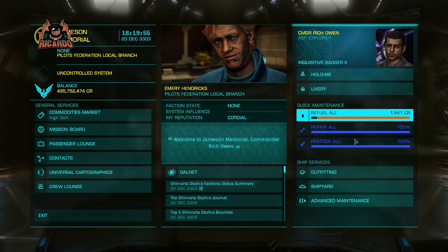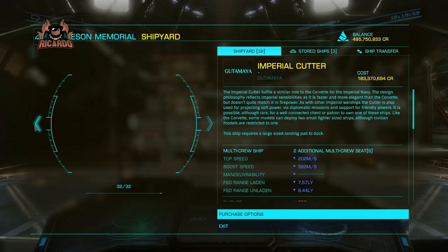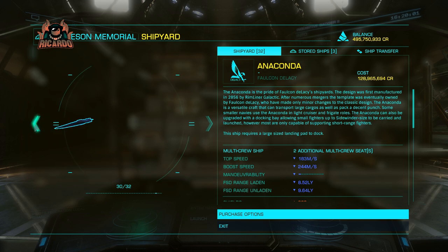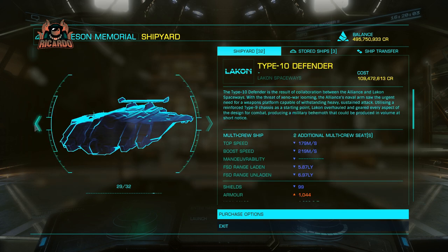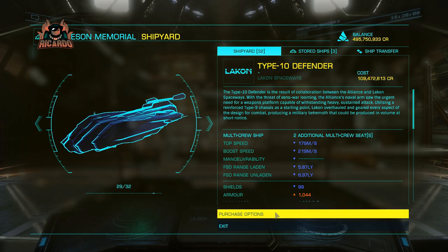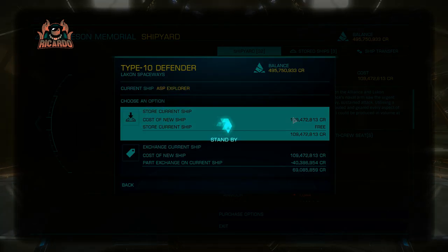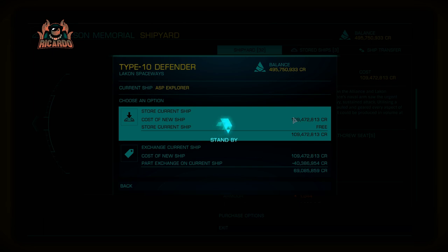The old Inquisitive Badger was running on fumes. Let's scroll through and take a look — yes, there it is: Type 10 Defender, one hundred and nine million, four hundred and seventy-two thousand, eight hundred and thirteen credits. Don't forget those 13 credits! Nice and easy when you've got the money from doing all those passenger missions.